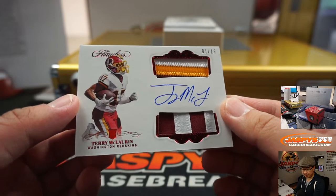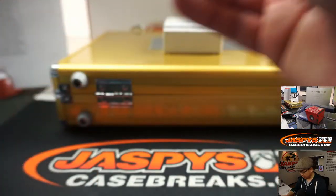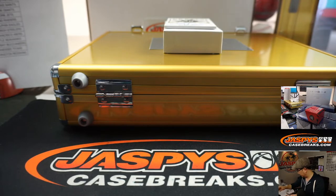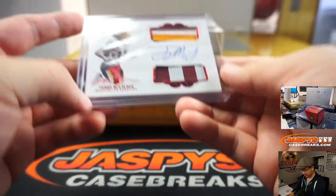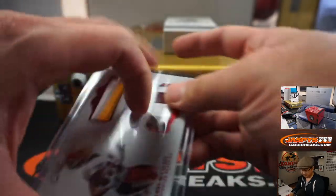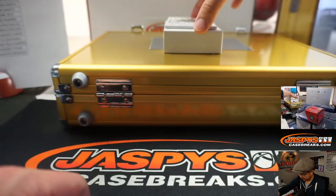Another nice bit of color in here — dual relic and autograph, 1 out of 15. Terry McLaurin. Washington is on this side, and that's Jimmy Connell again. He has number one and gets the Terry McLaurin — their number one receiver. He's had some excellent highlight moments out there in D.C.